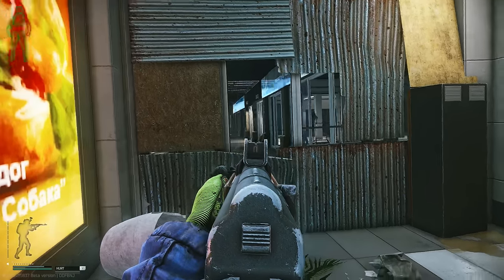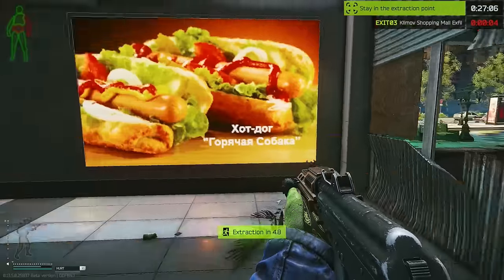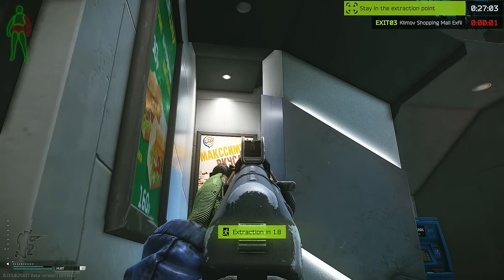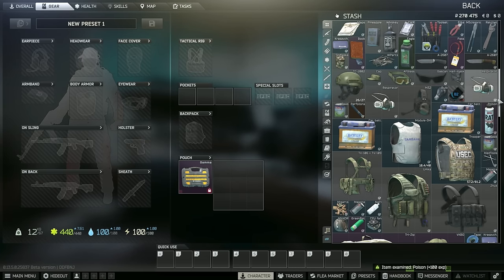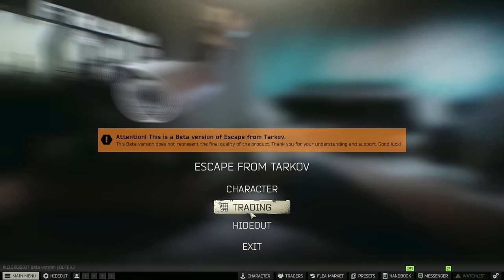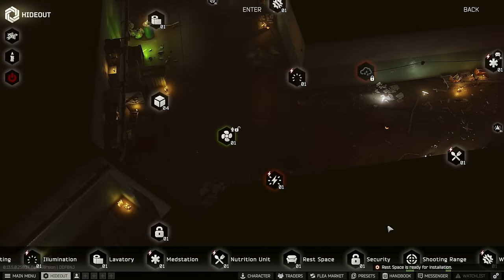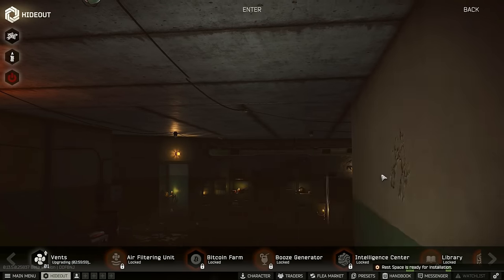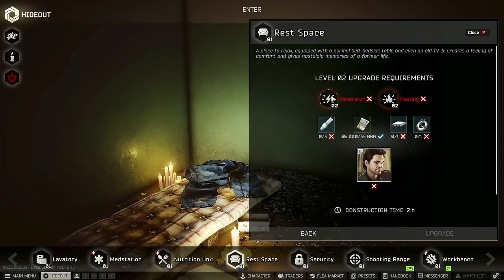Let's move down. All right, we made it out! Let's go to character and identify these two items — very good. Those are examined and all set. Now we can go over to the hideout, come over to the rest area, get that upgraded. Vents upgrade too — it's gonna take three hours to do that one. What's the next rest area looking like? Generator two and heating two. Security level two is going to take endurance, and so is the heating area.